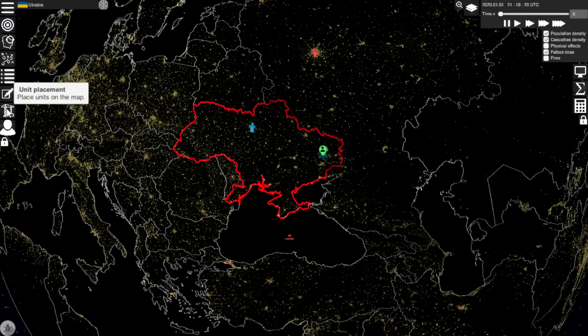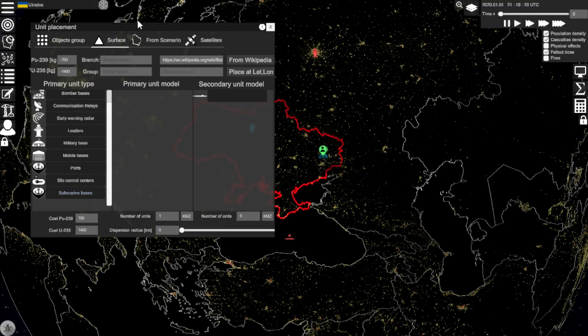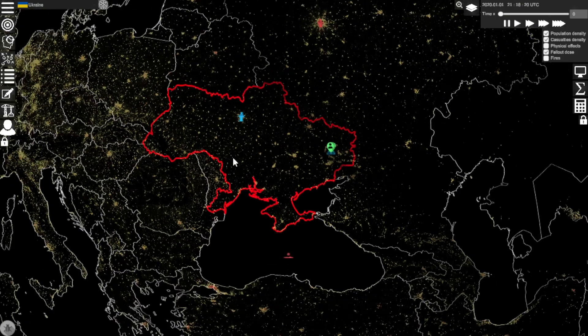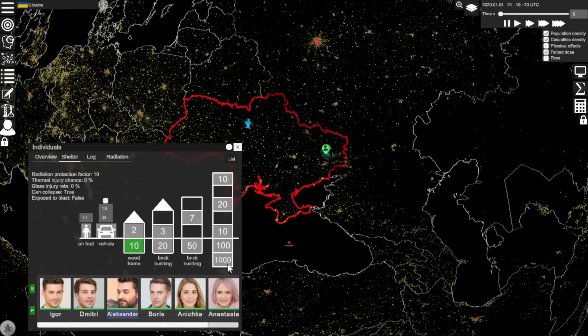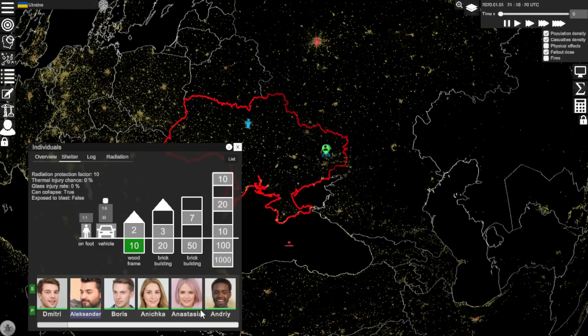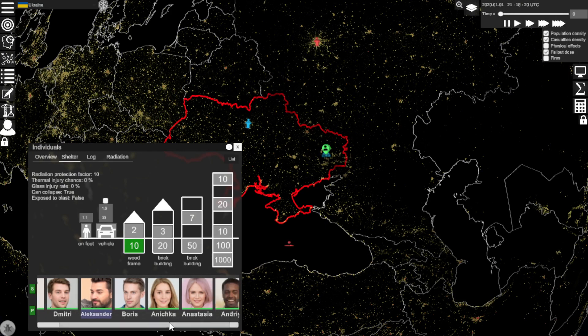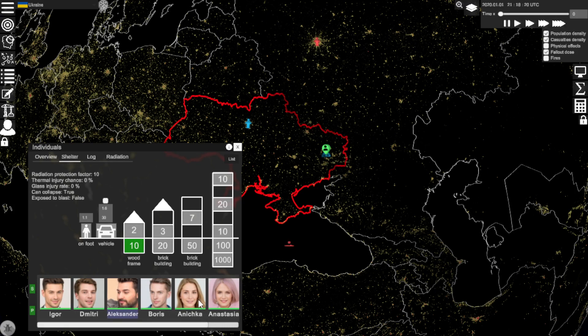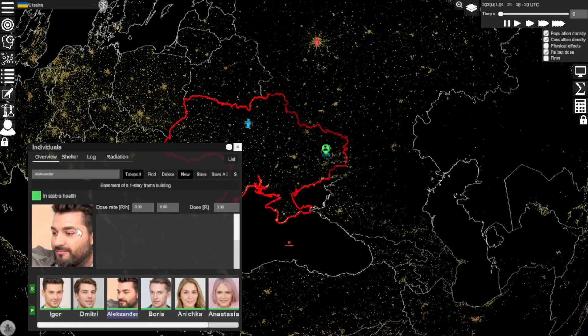We clicked on the unit placement tool, selected our submarine, and then uploaded a Wikipedia link for our military base from Wikipedia — that's how we got a military base at this location. We also placed several individuals. I did change their names; they're just either white males or females with their own names, and I tried to give them both Ukrainian and Russian names — I apologize, I just pulled those from Google — and then it gives us a little overview about each of them.